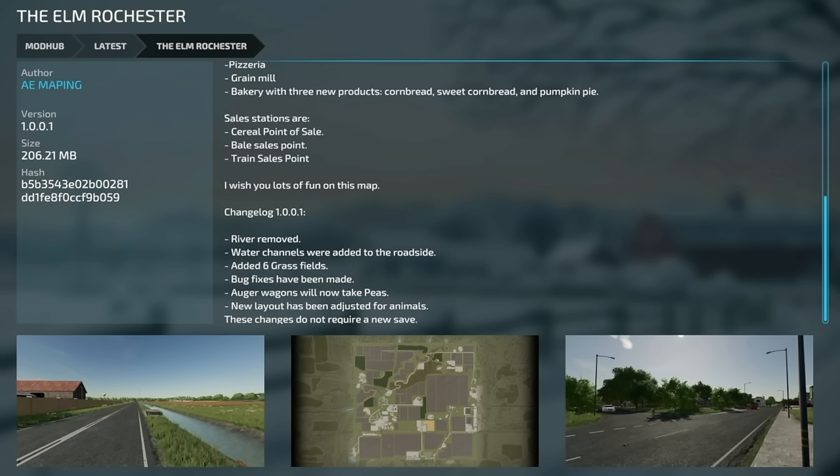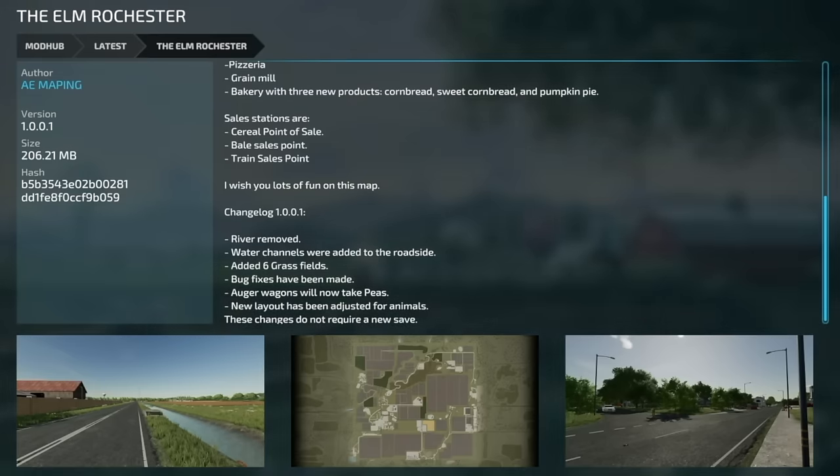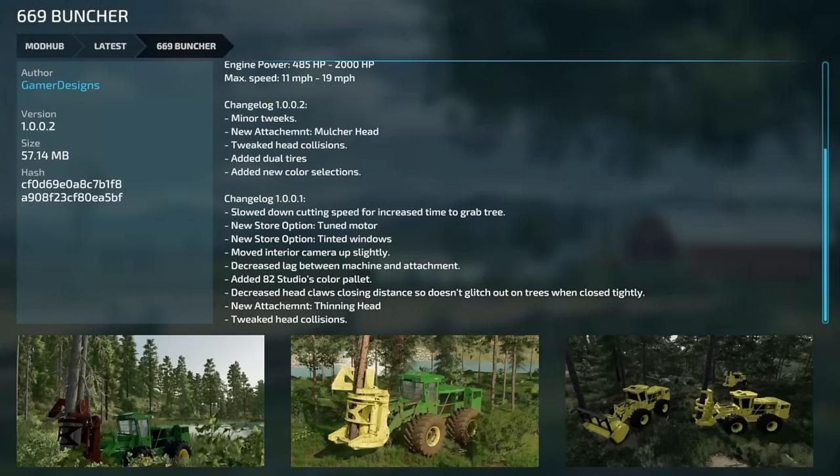Elm Rock version 1.0.0.1: the river was removed, water channels were added to the roadside, six grass fields were added, bug fixes were made, auger wagons will now take peas, the layout was adjusted for animals, and these changes do not require a new game save.